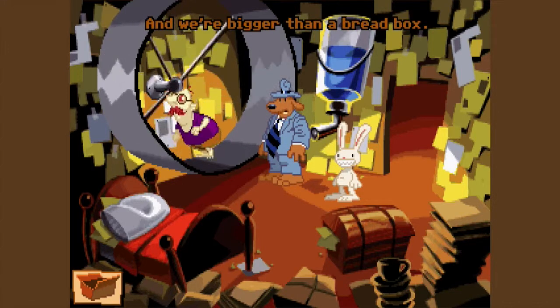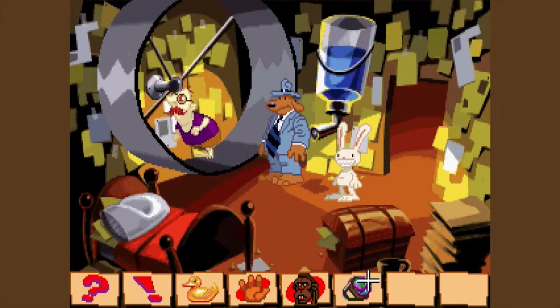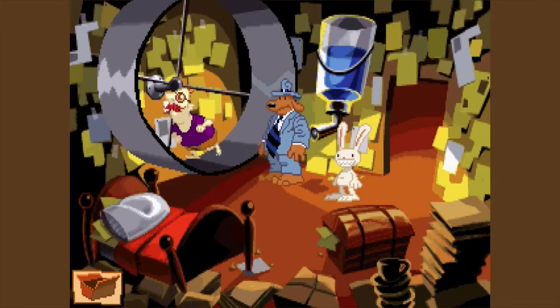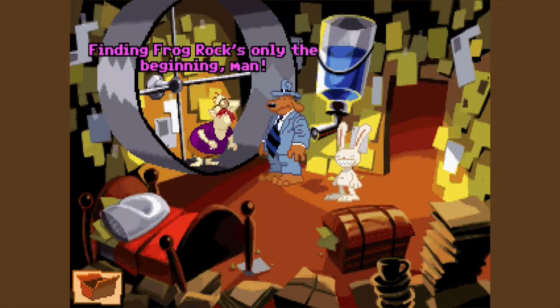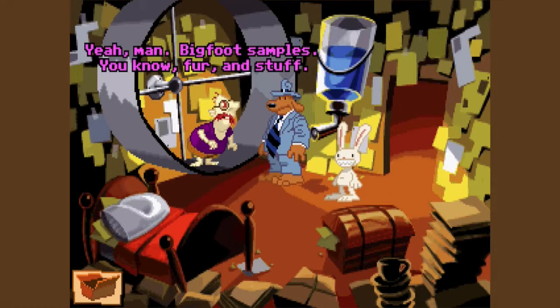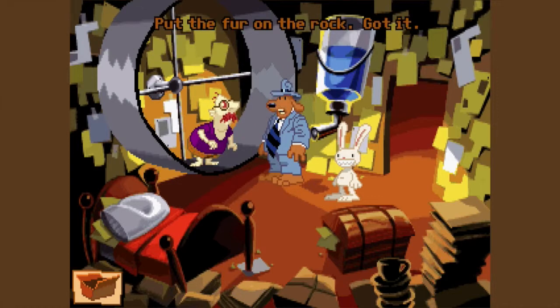We're back. Three bread boxes even. What do you want now? Well, we found your mood ring. Is this your ring? You're not stopping a check. Have you found Frog Rock yet? Yes, but I don't see how that's going to get me any closer to Bruno. Finding Frog Rock's only the beginning, man. Once you're at Frog Rock, you'll need some samples. Samples? Oh, okay. So that's how I'm supposed to know. Bigfoot samples. You know, fur and stuff. Three of them. Smear them all over Frog Rock. Okay, so that's how I'm supposed to know. Put the fur on the rock. Got it. Let's go, Max. I already did that.